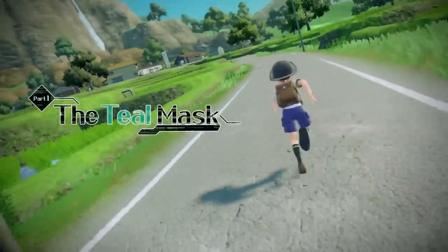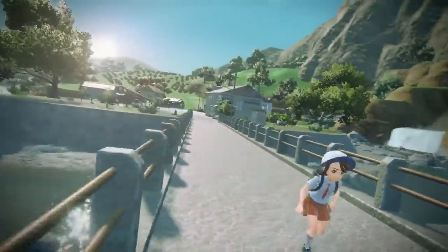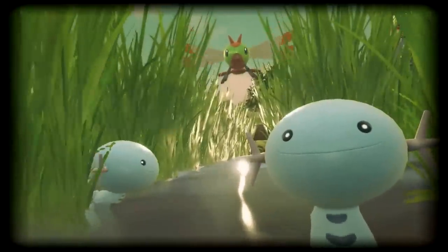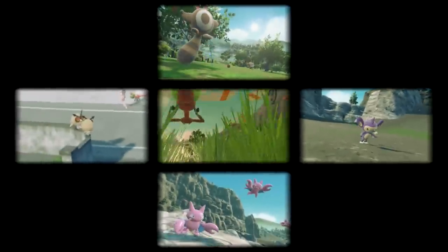The Teal Mask is part one of the hidden treasures of Area Zero, and shows us traveling to the land of Kitakami. Inspired by the real Japanese location Kitakame, the events of this DLC are happening abroad from Paldea. Wooper take on their traditional forms as seen in Sinnoh and Johto, and in fact the trailer is filled with Johto Pokémon.